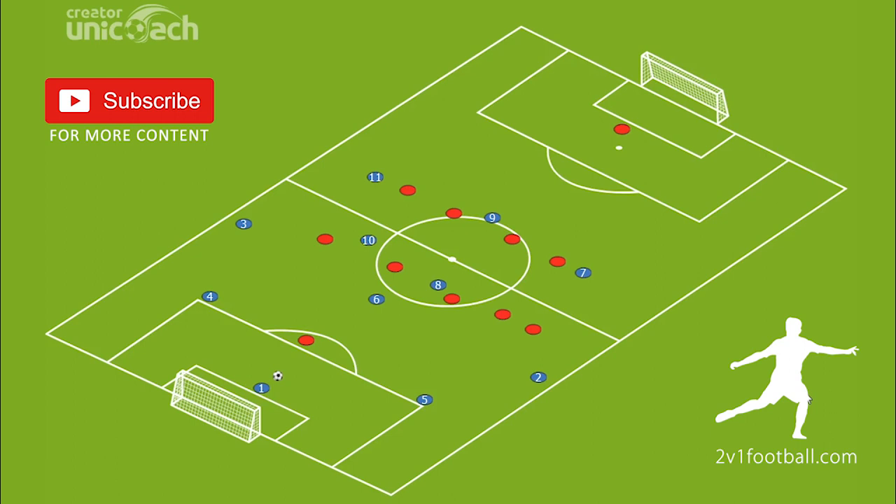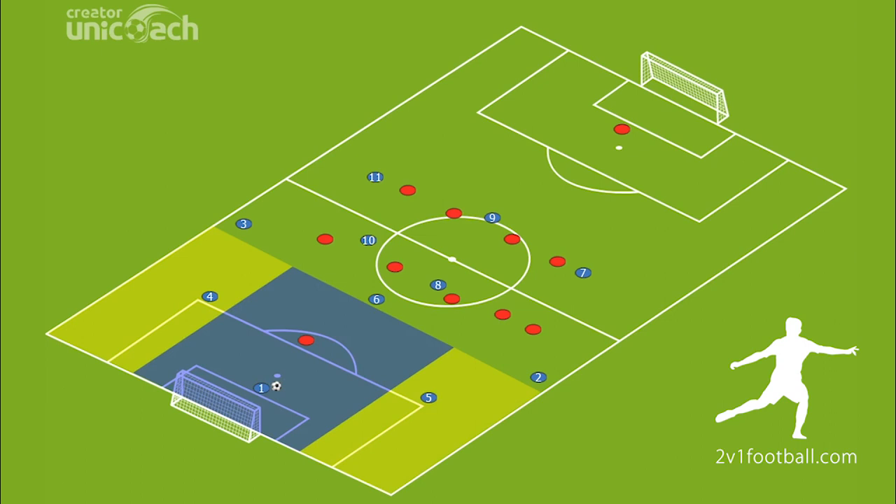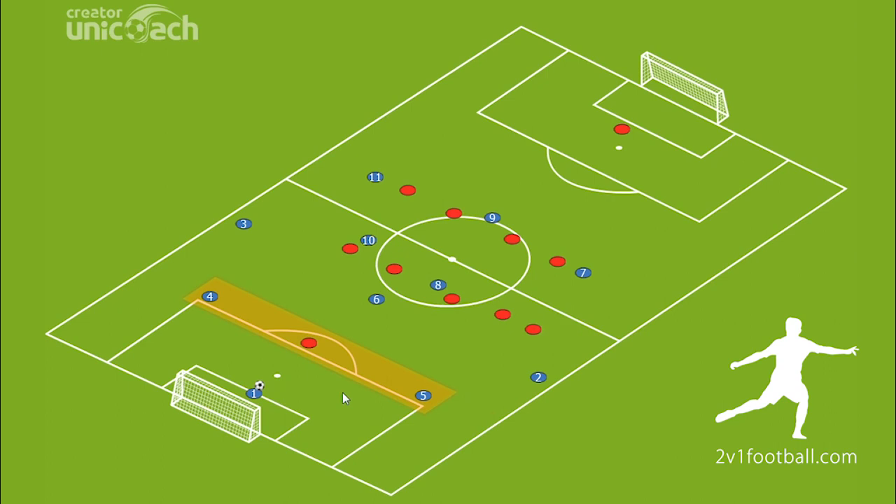We will start with the first phase of the attack: playing out from the back. The target of this phase is to take the ball to more advanced zones on the pitch. The main rule is that we always want to have at least one more player than the opponents in our defensive zone. As you can see, we have two central defenders against one red player in this zone, so we can play out easily. If he goes one way we play there, if he goes the other way we continue to the higher zone.